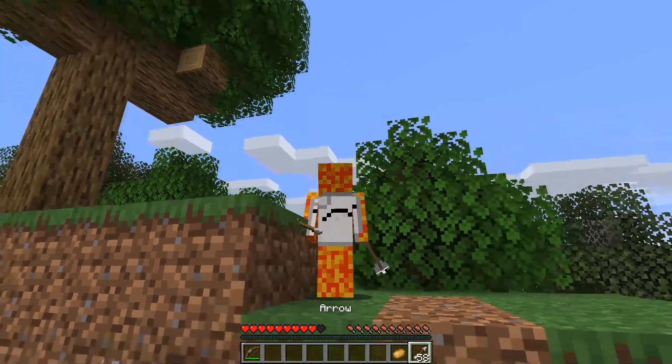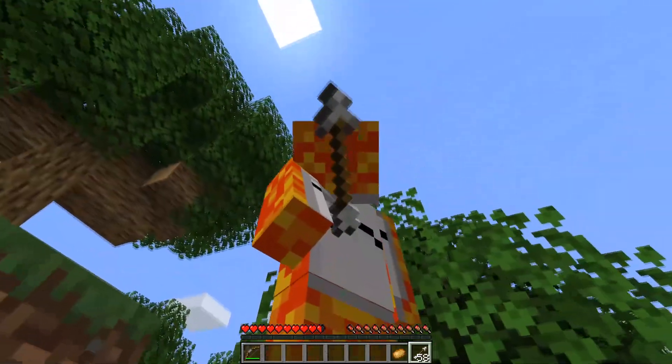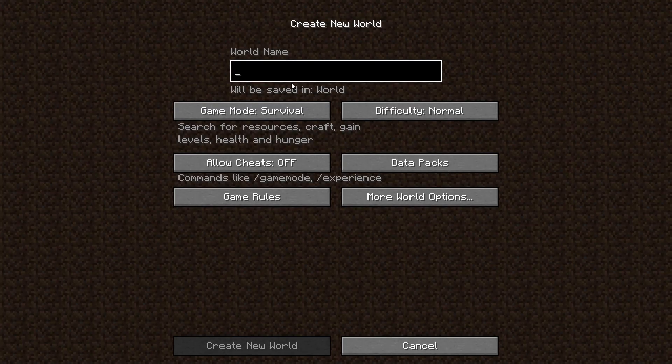In this video I go back to the basics, stop being lazy and go ahead and stab everything I see with one arrow. The rules of this challenge are pretty simple: I make a new survival world in normal difficulty and every time I left click I must use an arrow.